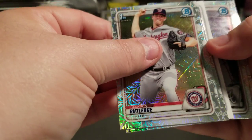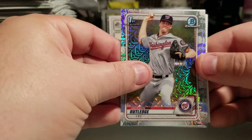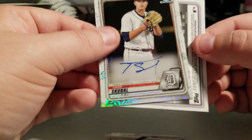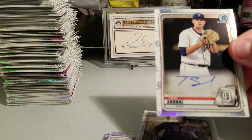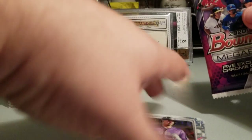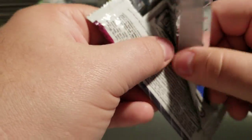Second to last pack — looks like I got something in here — a Tiger! Jackson Rutledge, Colton Welker, Christian Pache, Luis Robert, and Tariq Skubal — that's a good one, he's pretty high on the prospect list especially for the Tigers. Not bad — I can live with that. That's a base too. Alright, last pack — three autos out of what, fifteen boxes? I guess that's about right — one auto every five boxes give or take.